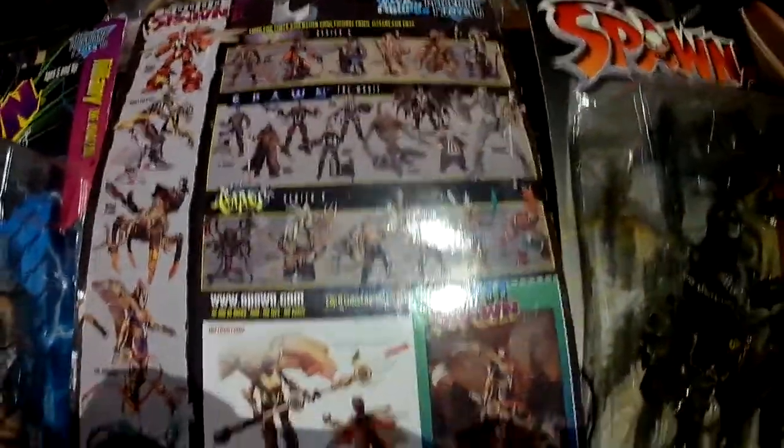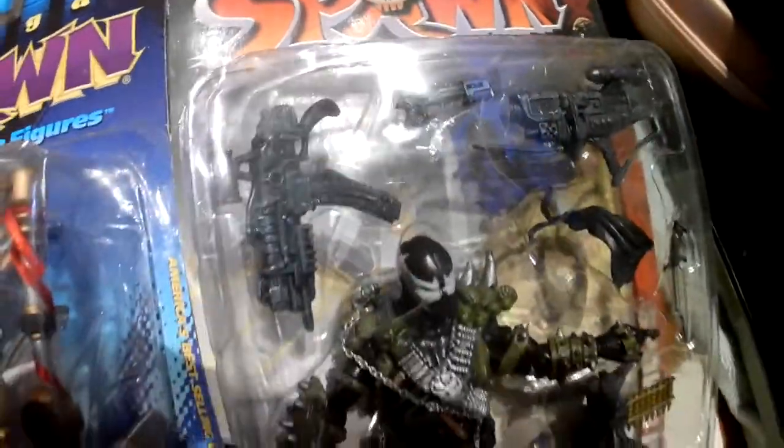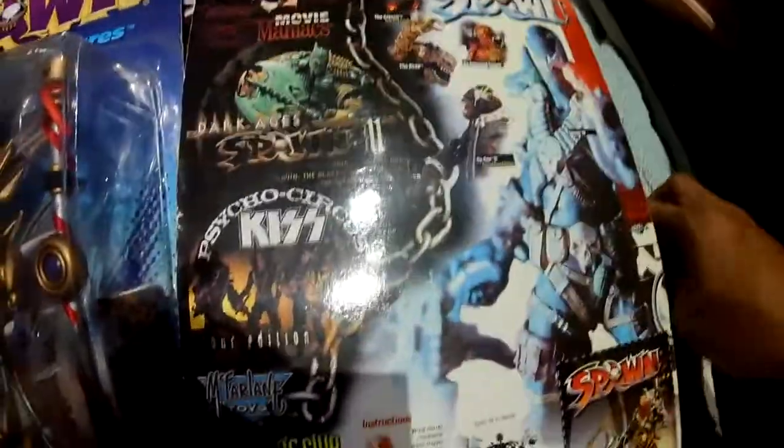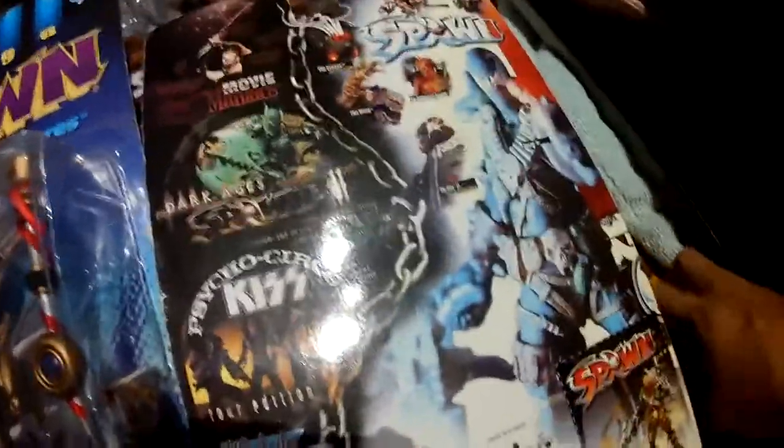Here's the back. Next we have Spawn 4 from Series 4, I believe — lots of weapons. Let's see the back — it's got Cygore 2 on that series, the Heap, the Creech, Top Gun, Bottom Line, and Reanimated Spawn.